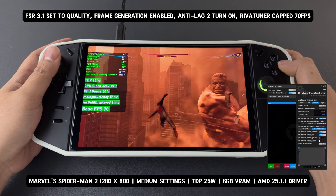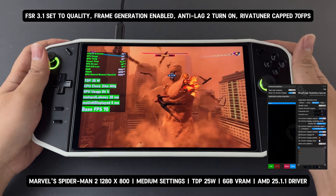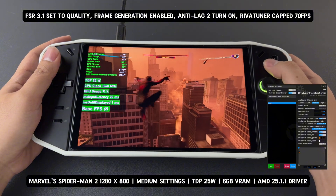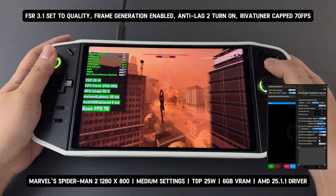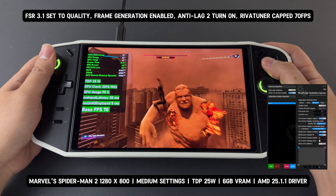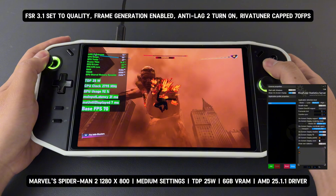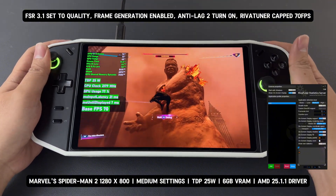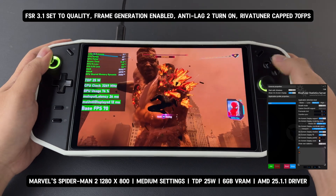Furthermore, after testing different methods of FPS capping with FSR 3.1's built-in frame generation, it's clear that not all capping solutions work the same way. RivaTuner and Radeon Chill both offer FPS capping, but their effectiveness varies depending on the frame generation technology being used.